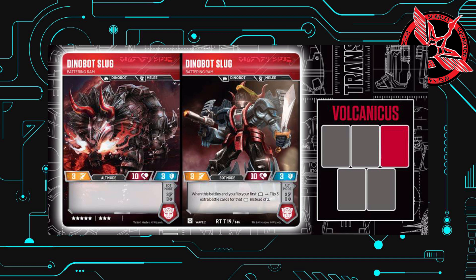Slag, 8 stars, same stats on both sides with 3, 10, and 3. The effect, however, is once again in bot mode and it states: when this battles and you flip your first white pip, flip 3 extra battle cards for that white pip instead of 2. That basically allows you to give a potential attack or defense boost when battling, which could come in pretty handy.